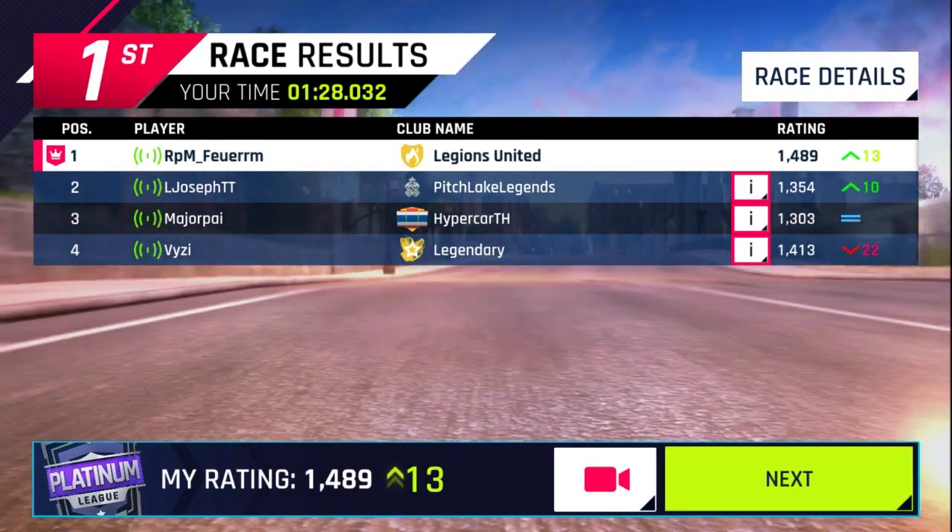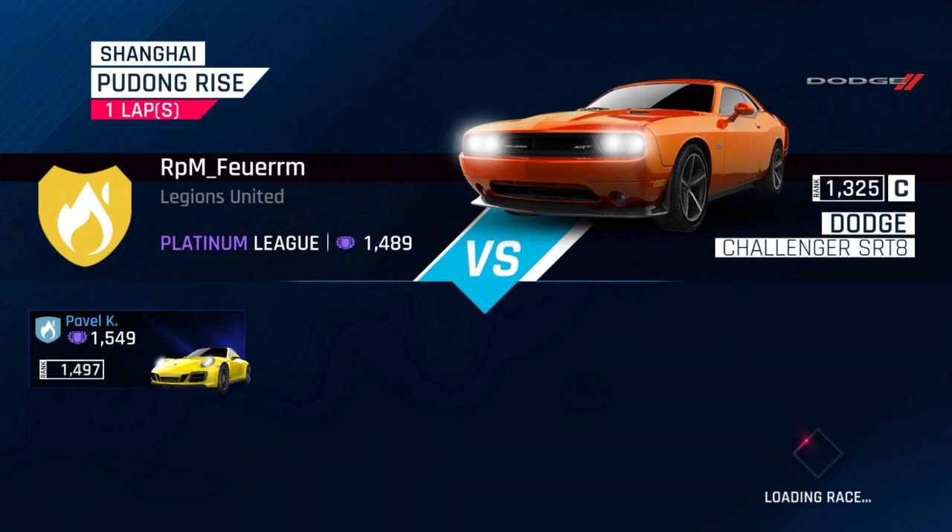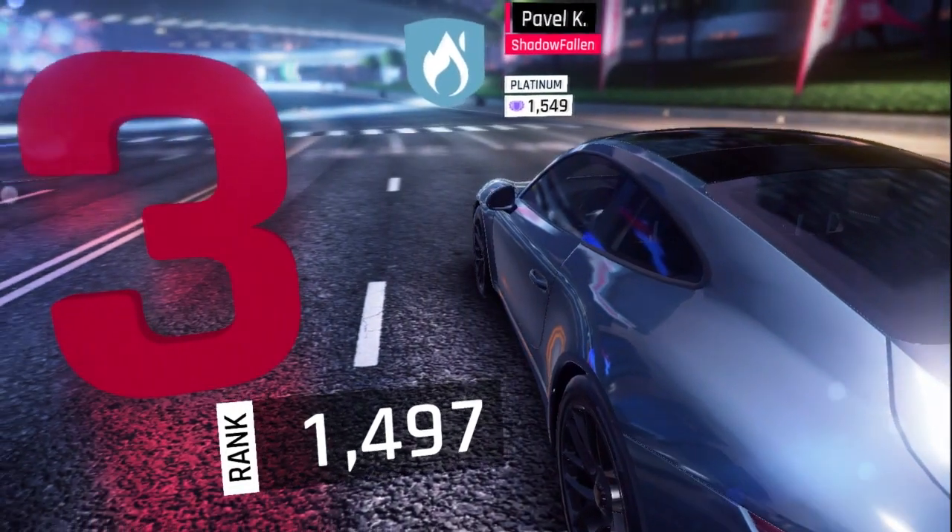So we managed to beat these three other Challengers, even with falling into the river. Here we are facing a 1497 Porsche 911 on Shanghai, which is probably one of the coolest-looking tracks in the entire Asphalt series.